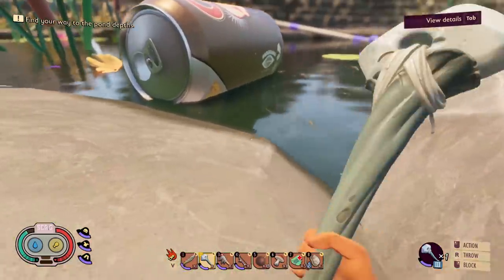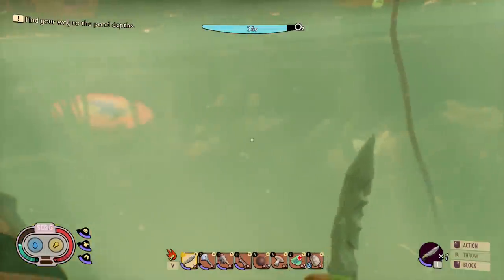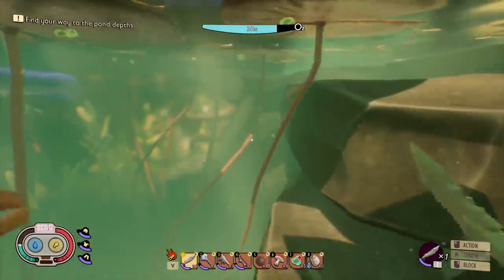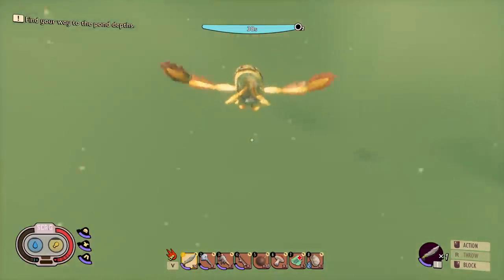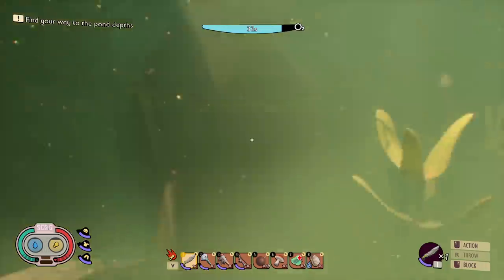All I'm gonna do for now is maybe stab a few tadpoles, but I need to harvest the stuff I need for flippers, because I assume I'm gonna need flippers to go down there. Okay, so far these are cut proof. Is this the stuff I need? What is that thing? Come here, I think I need your parts — please slow down, I'm not that quick of a swimmer. I'm probably gonna have to go back to the surface.